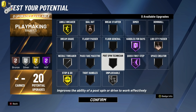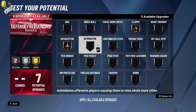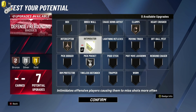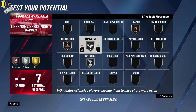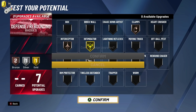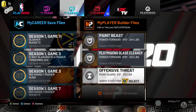This is like a pure dribbling build. For the seven defensive badges, we'll go Bronze Clamps, Bronze Interceptor, Gold Intimidator, and Silver Pickpocket. Defensively, we're not going to be able to do much. I've heard mixed feelings on Pick Dodger — people say it's not all that great. I think I'd rather have Gold Intimidator. That's it. Not too bad at all. That's that offensive threat — a 6'3" offensive threat, really a playmaking shot creator.